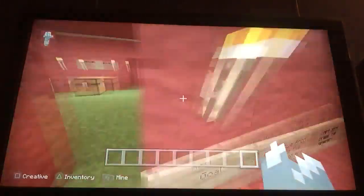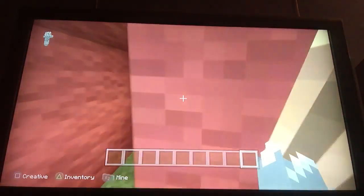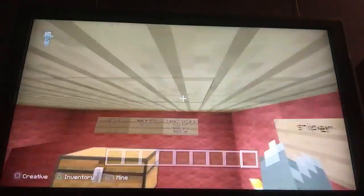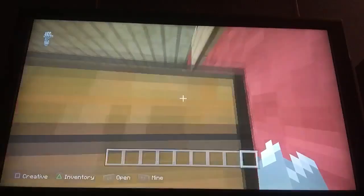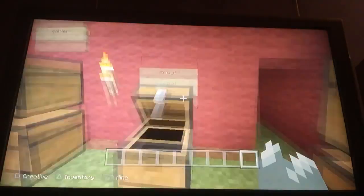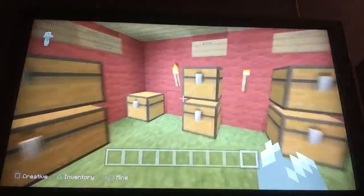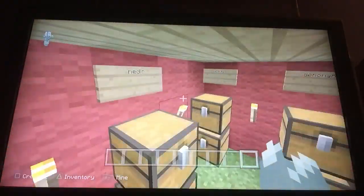Those are all the classes, but we're not done yet. Down here there's another room filled with class supplies. You need two rooms because the armor breaks really fast in the game. There are more boots down here, and swiftness potions will be added in the next update.